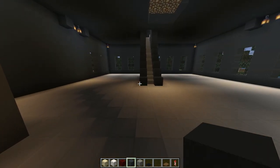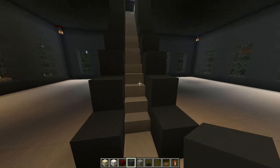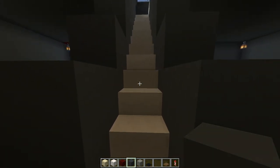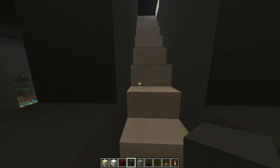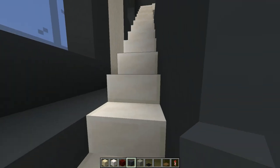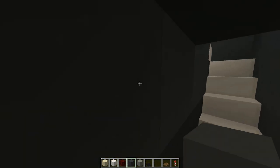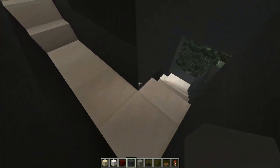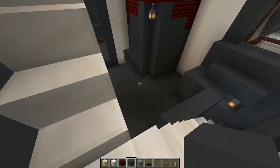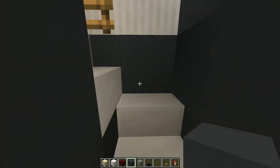Most of these towers don't really have much in them. I just wanted to create an architecture that I thought looked cool — that's really all there is to it. It's not a very functional build or anything, it's just me messing around. So keep that in mind the whole time. As you can see, it's just bare interiors, except for a couple of floors.